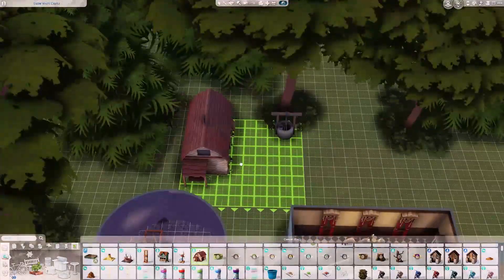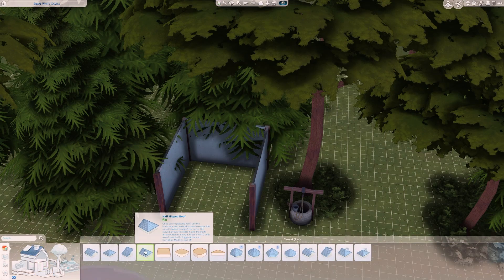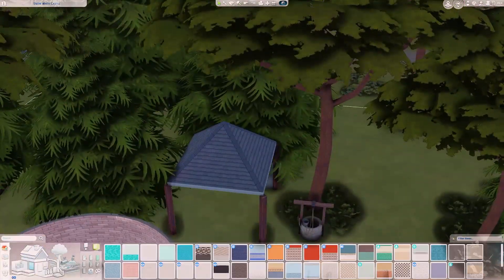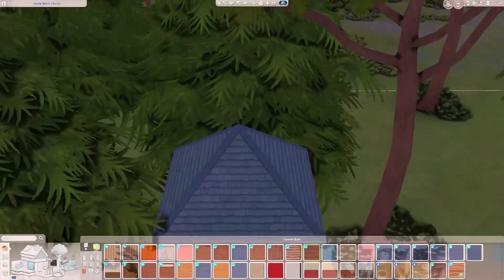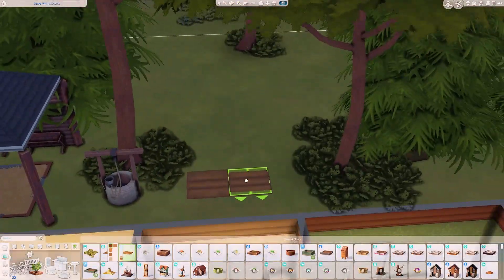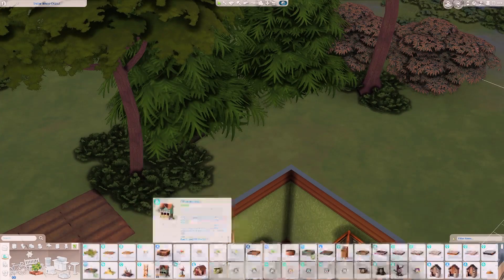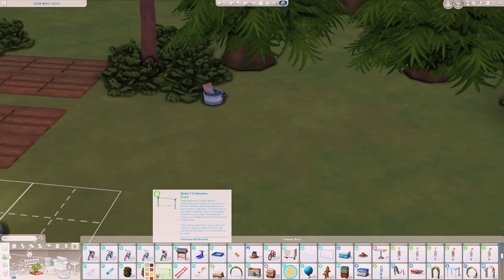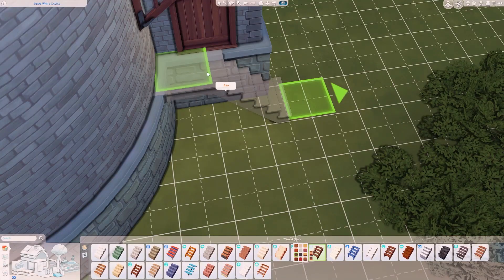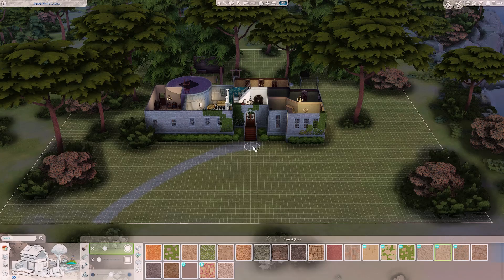I was originally going to put a cow thing outside, but remembered Cinderella is supposed to have a horse, so I did a little stable situation instead. I also noticed we have a well in the game and decided to add that — it makes sense they wouldn't have running water, but let's pretend. I added little horse items even though I've never actually played with horses yet in my Lucid Legacy challenge — we're still trying to earn money. And despite complaining constantly during Snow White's gen about hand-wash laundry, I decided to add it again.